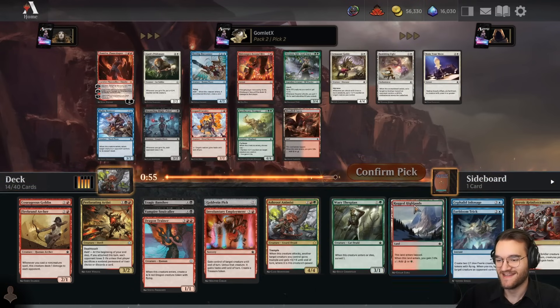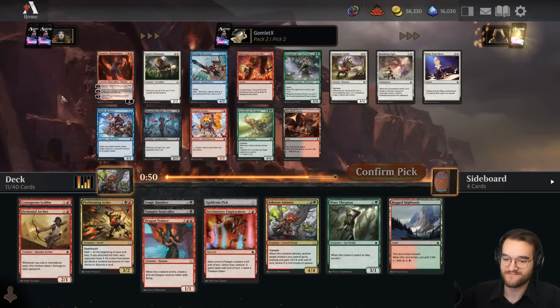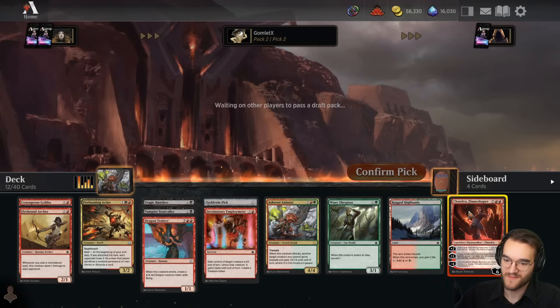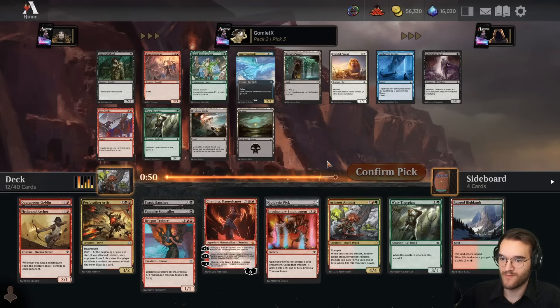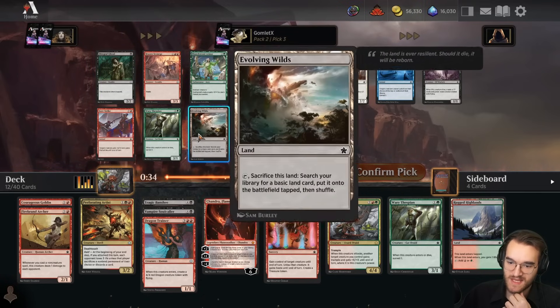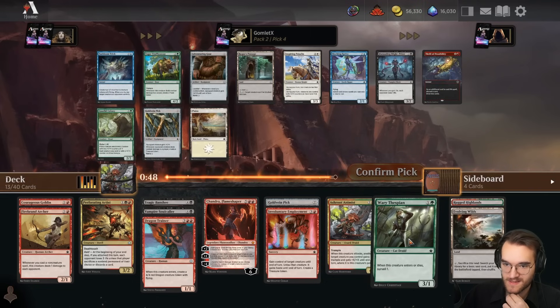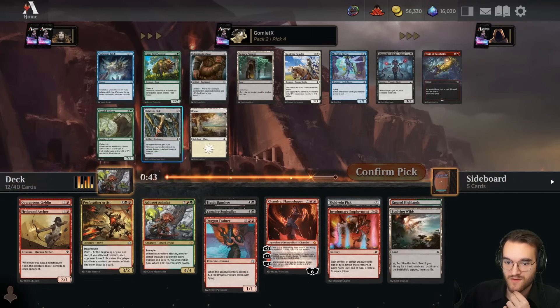Chandra - not again, not after last draft. Never again. Seven drop. But we have a Goldvein Pick and an Involuntary Employment in this deck, so we're taking Chandra. We got her early enough, we can try to take more treasure-producing cards like Goldvein Pick and stuff. Another Goldvein Pick - that helps with the Animist and the Chandra, which is a huge deal.